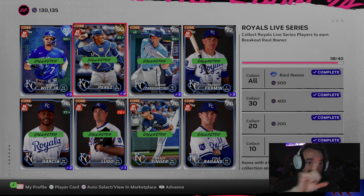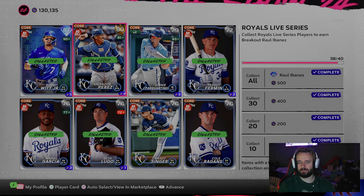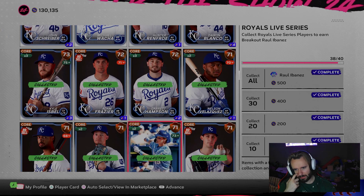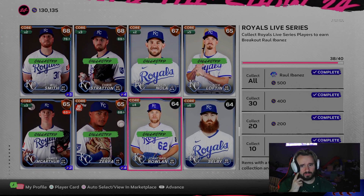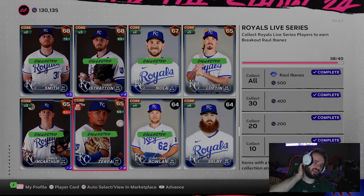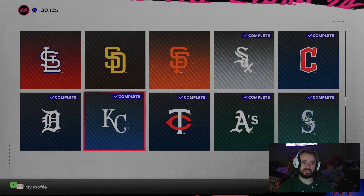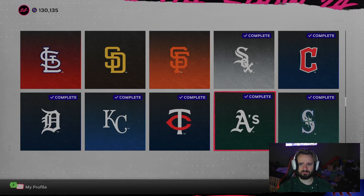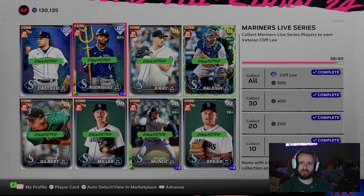Royals — Bobby Witt Jr. is having a great season so far and he stayed at an 87. I hate that. But I did tell you guys to invest in Salvi and he went up to a gold. Suttered Cole Ragans and Brady Singer. I had about 45 Angel Zerpa cards — he was a common. I was looking at his stats when I went to the game Sunday and decided to buy a few of them, so I made some pretty good stubs because he's having a solid season. Twins — Yvonne Duran stayed, Pablo Lopez stayed because he had not a great outing. Nothing for the A's — kind of expected. Mariners — I don't believe anything changed there.